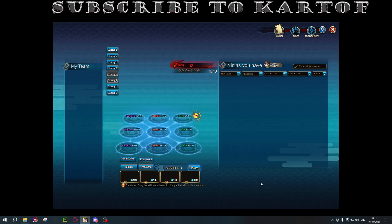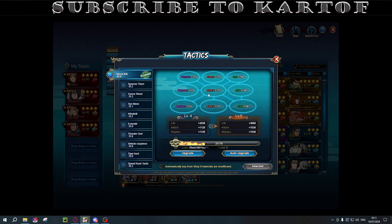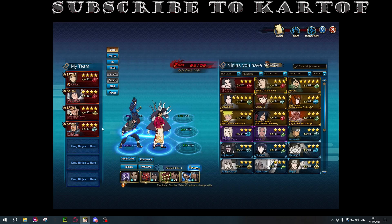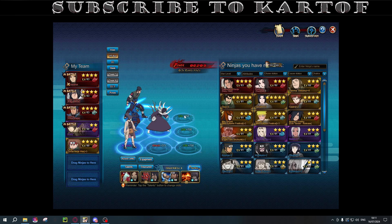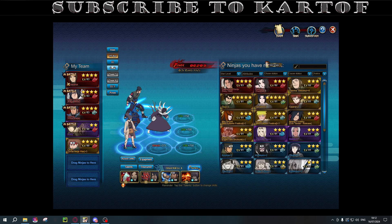Let's go to your ninjas and see your teams. You're using Ghost Kill. For Obito, you're putting him on attack, which is the right one. What I usually use is either Thunder God or Tiger Hunt — usually Tiger Hunt. But Ghost Kill is probably the best one to invest since you're going to be using it for Illusion as well. Let's look at your other teams. You're using this for Ninetales to see if you have Zabuzar currently — you don't. I'll say more about that once we finish your teams.